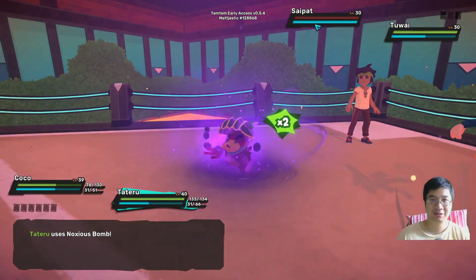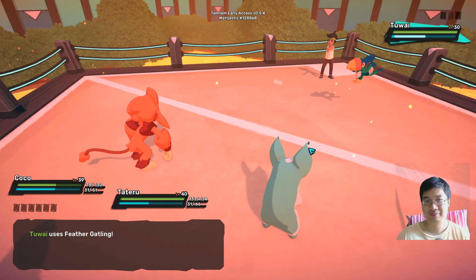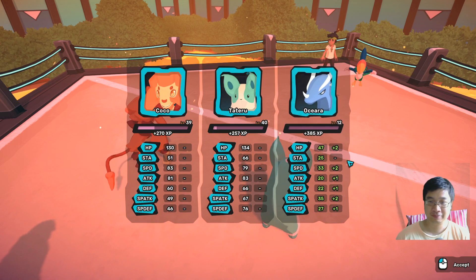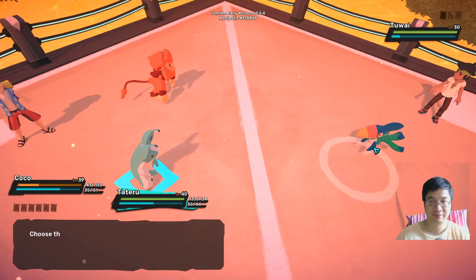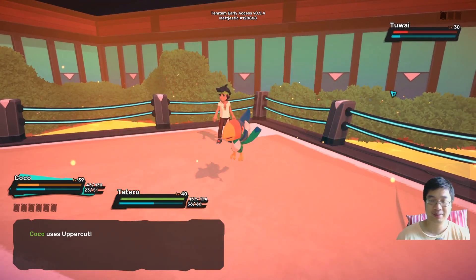I always nuke one and leave one inside to waste its stamina as well. That was a fighting one — don't use fighting on fighting. Should take him though. Decent stats gain.